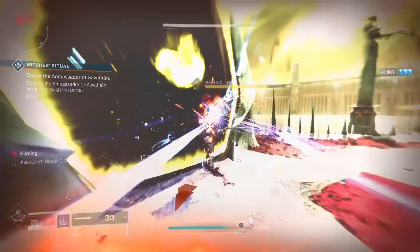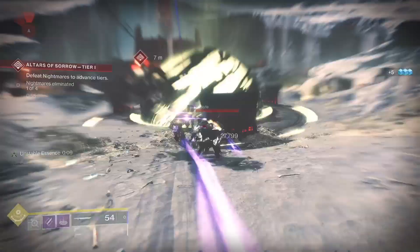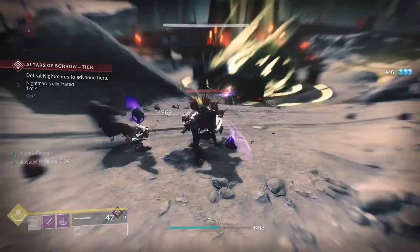In the next slot, Duelist's Trance will boost charge rate, efficiency, and defense for kills. Relentless Strikes gives back 1 ammo for 3 rapid strikes. Tireless Blade gives back 1 ammo for every other powered sword kill. Unrelenting starts health regen for rapid kills. And Wellspring gives ability energy for kills.